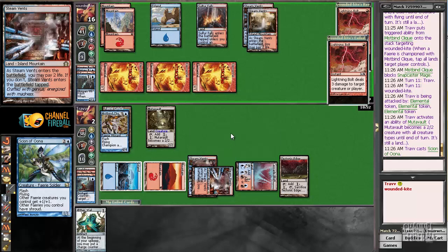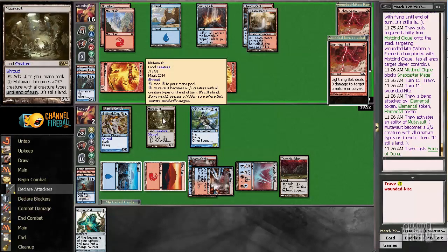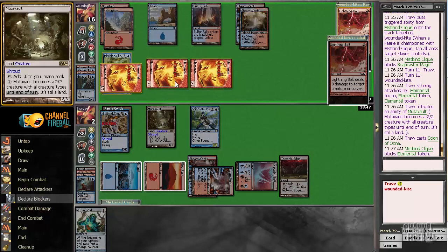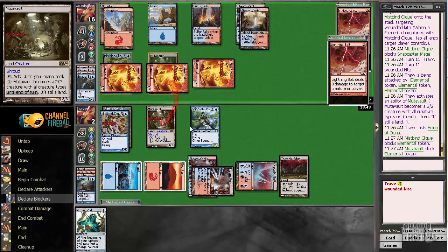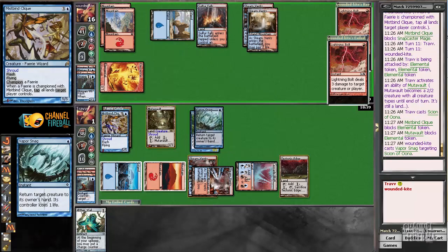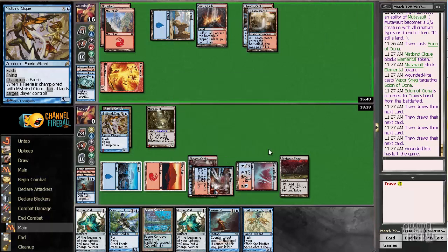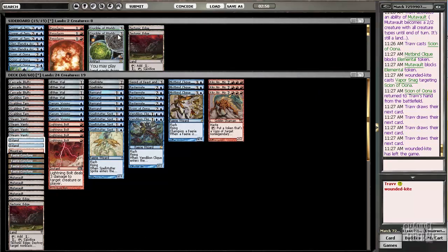Do we want to block everybody? We probably shouldn't have played the Scion of Oona — we'll go to one and then get Vapor Snagged. But I think we need the extra pressure. I think I played this game in general pretty well actually, but there were a couple of imperfect moments. The game was definitely winnable — we were gifted with that extra turn and I wasn't able to turn it into a victory. Whatever — that's a good match of Magic and I had fun.